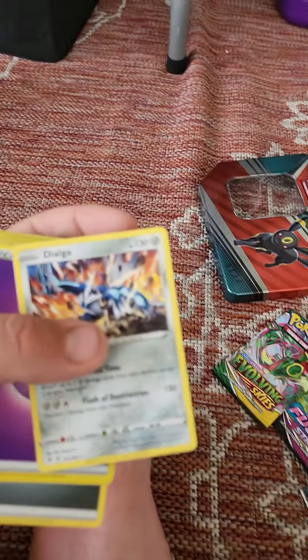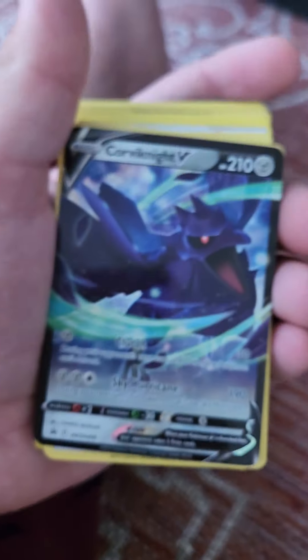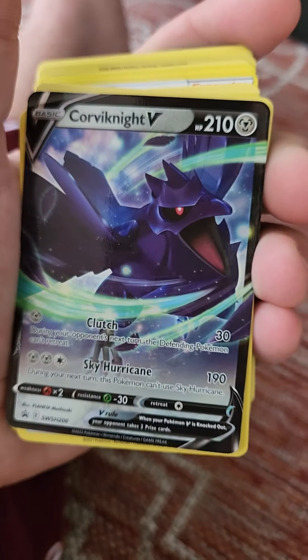There's another whole set over here — all right, this makes more sense. I got holographic Vulpix, one of my personal favorite Pokémon. I also got a Dialga. Excuse me guys, I have a little bit of a weird throat problem going on today. I got two Ferrothorns, Porygon, another Dialga. Now I bought this — this is the first one I bought this year — Corviknight V.